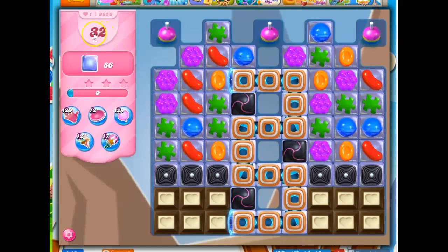Here we've got 32 moves to clear out 86 jelly. This is generous; however, this is kind of awful. We've got toffee swirls, licorice shells, licorice swirls, dark chocolate, and cutouts. And then a conveyor belt, which may or may not be helpful — it's kind of a toss-up sometimes.